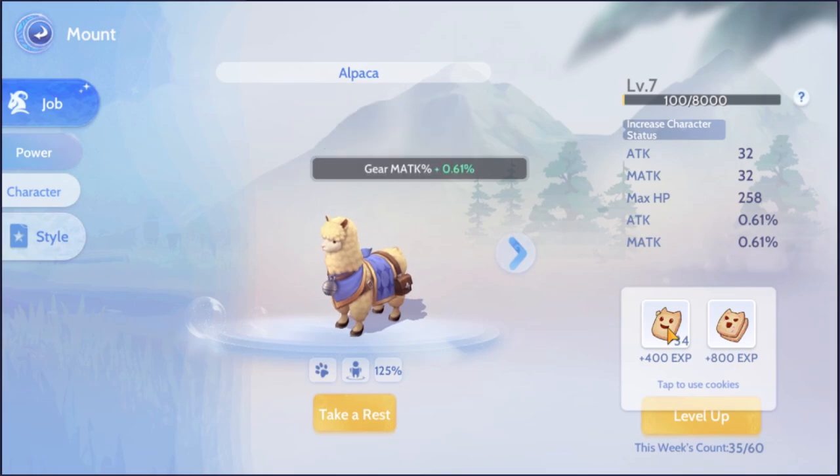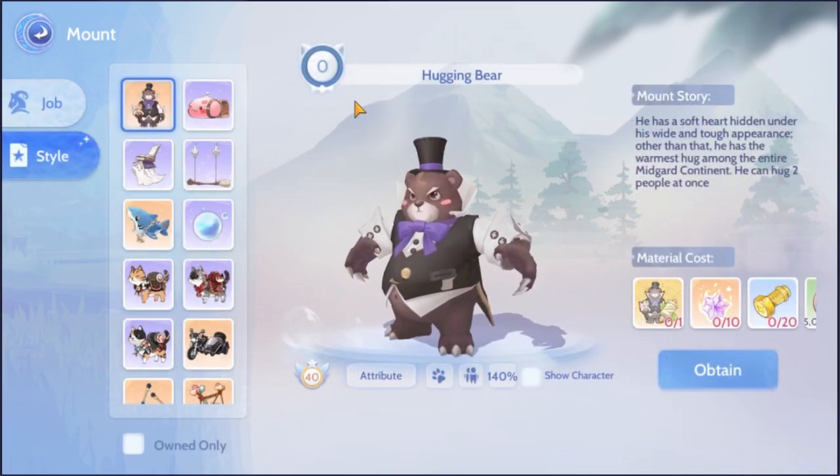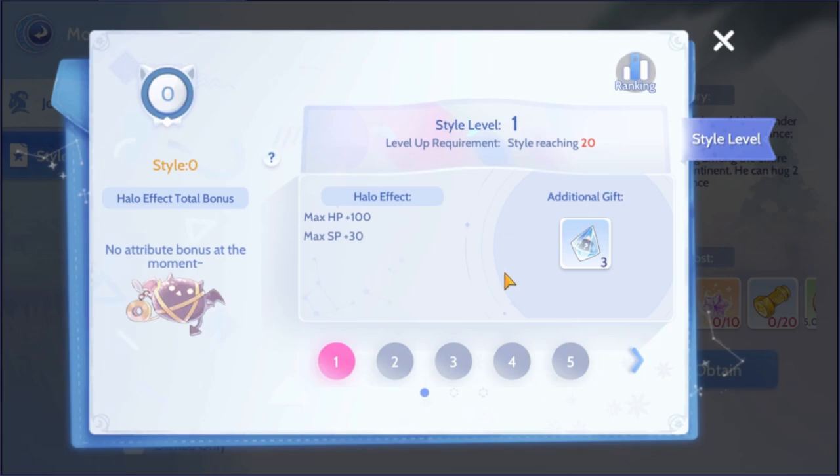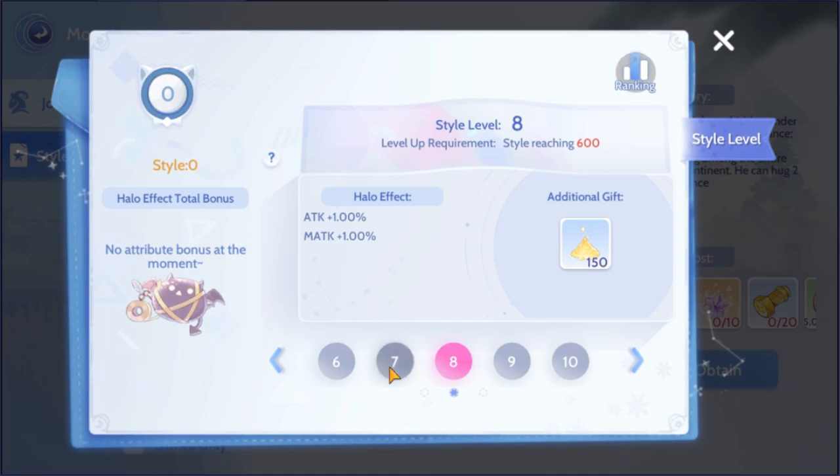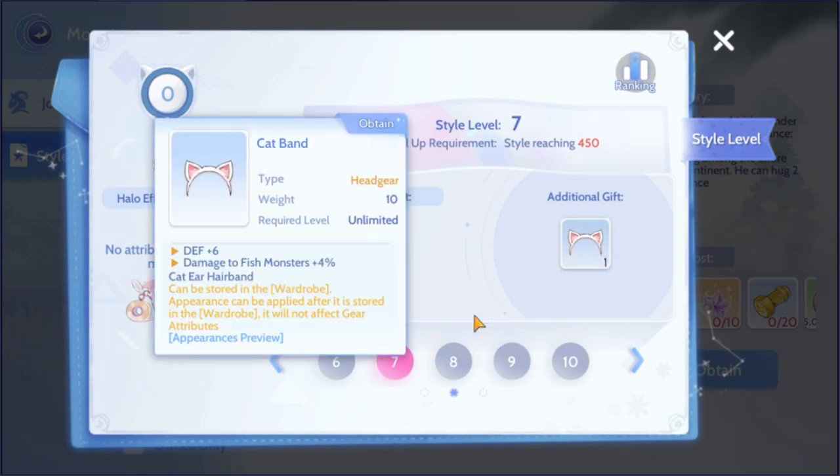The last part of this guide is the style points for mounts. This works the same as your wardrobe function — the more mounts you unlock, the more style points you can get, thus increasing your stats by a little. You can increase your style level up to level 12, gaining different stat bonuses along the way. So if you want a little bit more stat changes, unlocking as many mounts as you can is somewhat beneficial.